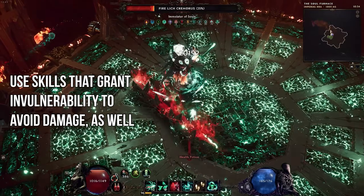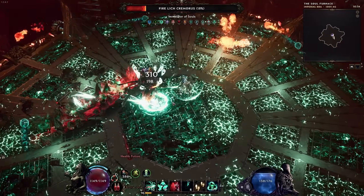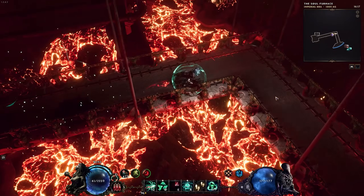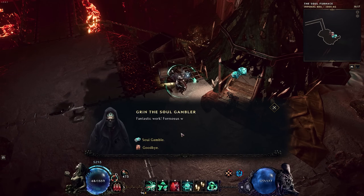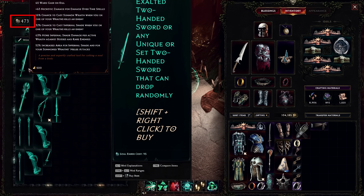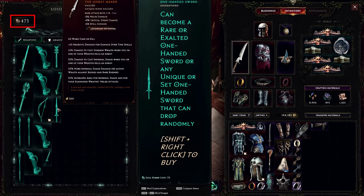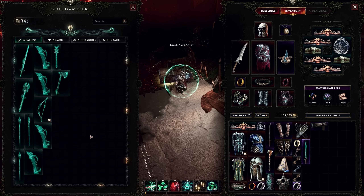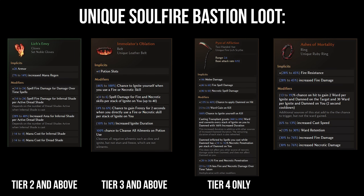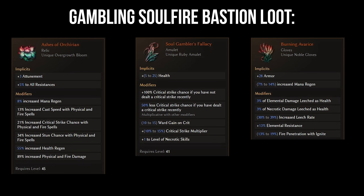The boss has a few other attacks, but they are very easily avoidable, so focus on the color of the floor and the AOE circle. When it comes to rewards, Soulfire Bastion has a gambling-based reward system. Killing enemies in the dungeon gives you souls, which can be exchanged for items at the end of the dungeon through gambling. Switching barrier types in the dungeon uses that soul currency, so the less you switch, the more you will save. On screen you can see the list of items unique to this dungeon. Note that the following three items are only obtainable through the soul gambling system and are not part of drops from mobs or the boss.